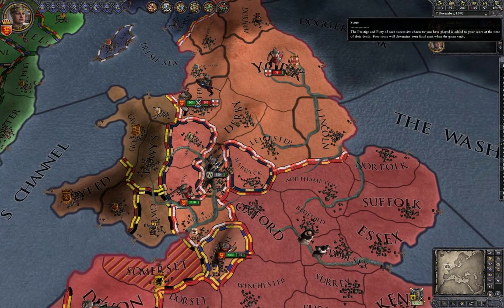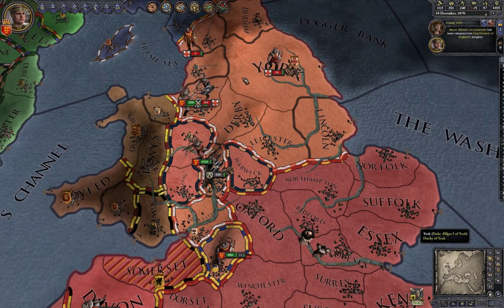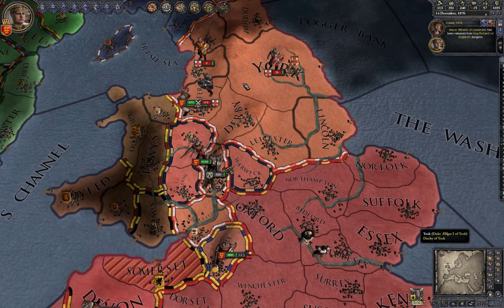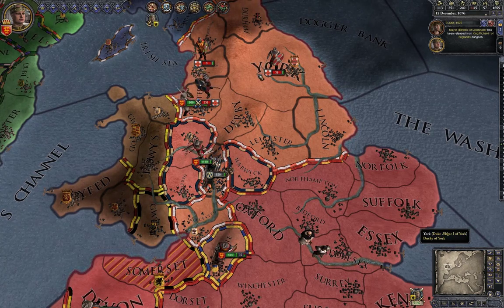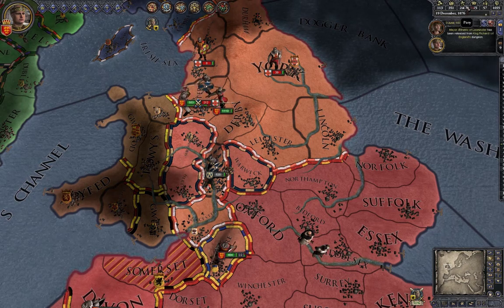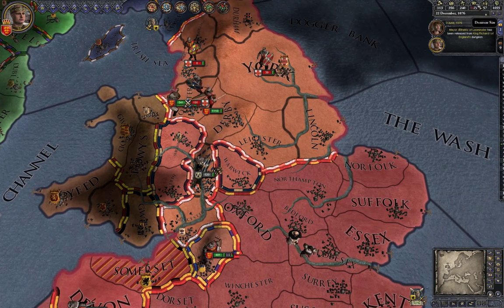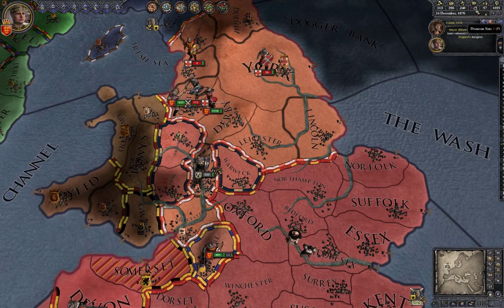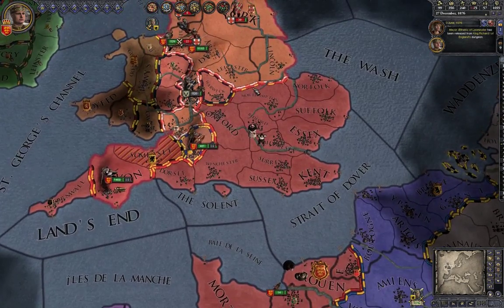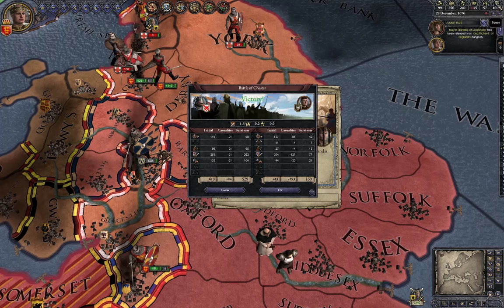In the top right you have your score. Wealth is straightforward. Prestige is a bit unusual — I found out you can use it to take titles from others, so it's a resource you need for certain actions. Piety relates to religion: the more piety you have, the more favor you have with the Pope. There's also your demesne size indicator — I currently have too many holdings and need to fix that.